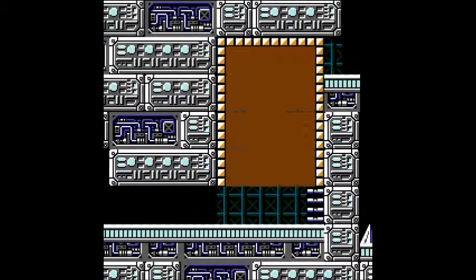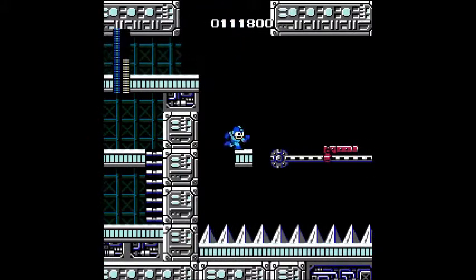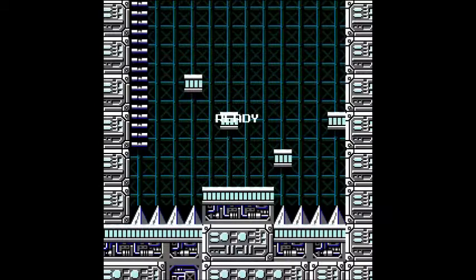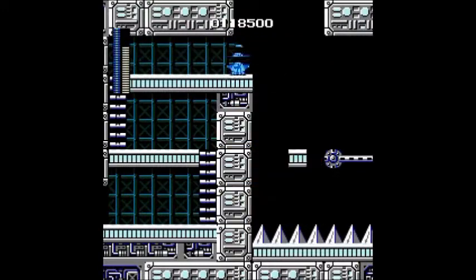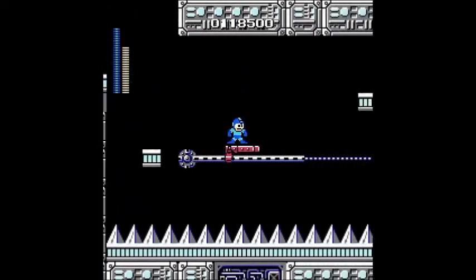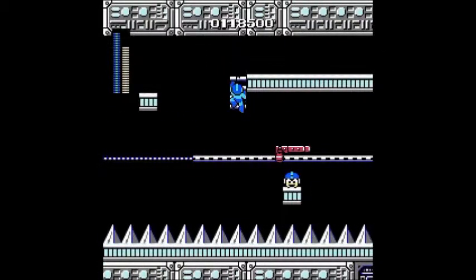Anyway, this is a rather frustrating part right here. I'm going to need to use the Magnet Beam. On top of that, you've got these— Seriously? How did I miss that? B-R-B. Anyway, as I was saying, this is a frustrating part because not only do you need to time your jump perfectly to land on this thing, but you need to use the Magnet Beam and get over to it, like, perfectly.